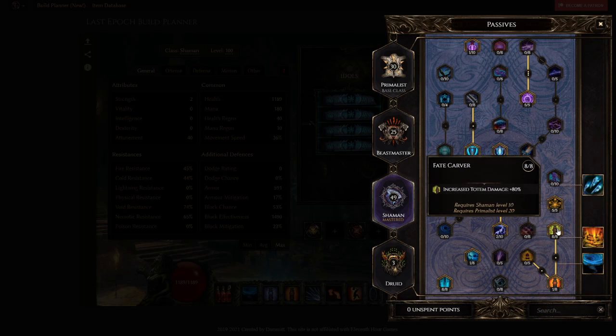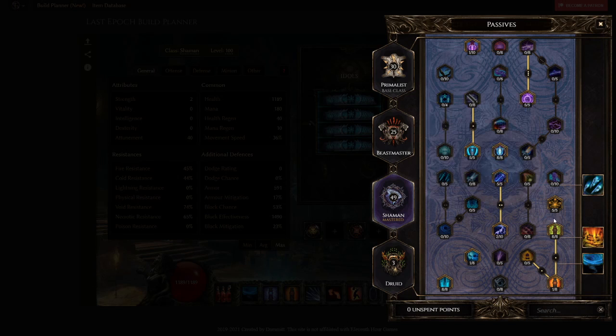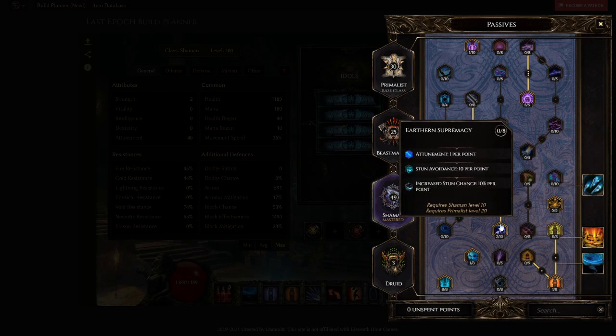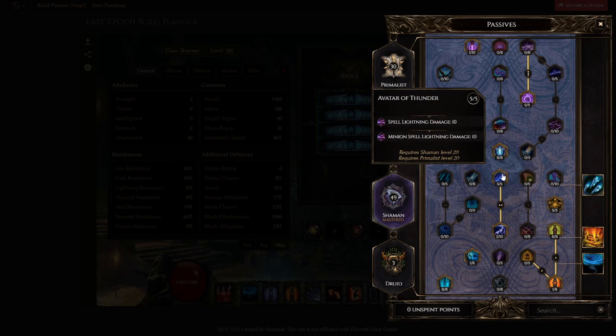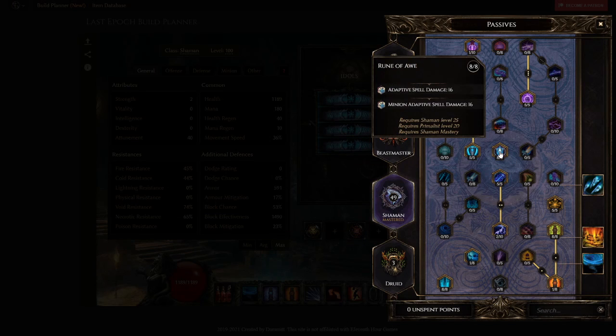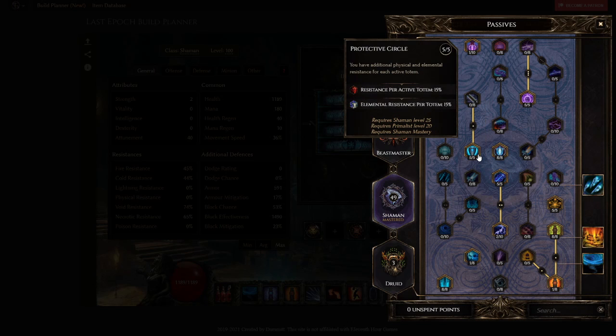Then 1 point travel into Silent Protector, 8 points into Fate Carver for increased totem damage, 5 points into Totem Cast Speed which increases damage because the faster they cast the more damage they do, 2 points travel into Stormbringer, 5 points into Avatar of Thunder for minion spell lightning flat damage — flat damage is very hard to come by with totems. Then 1 point travel into Tempest Form. Then 8 points into Rune of Awe — the main node of the build — which gives your minions 16 Adapted Spell Damage.